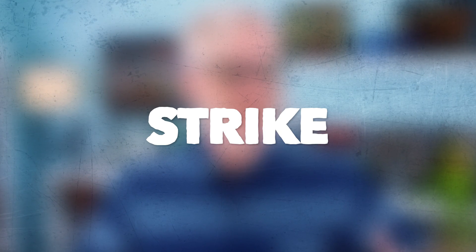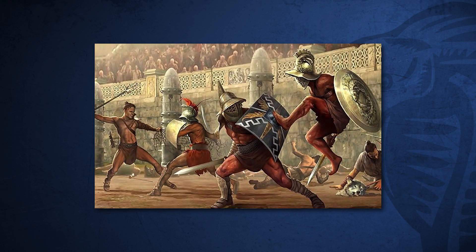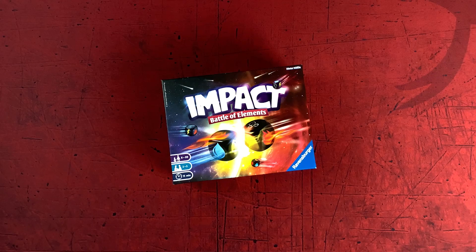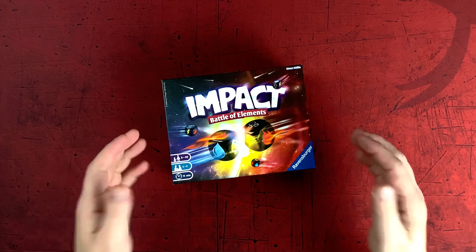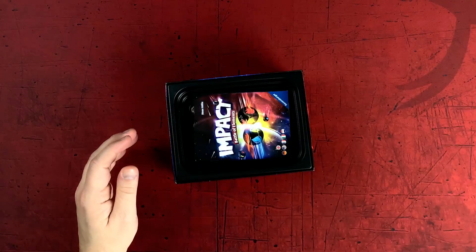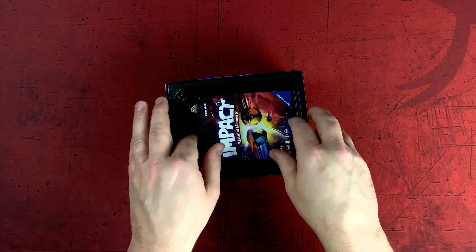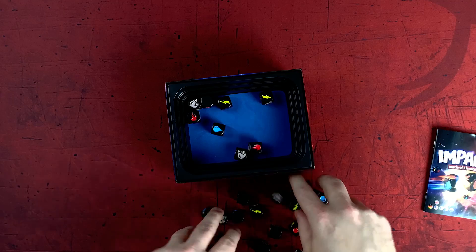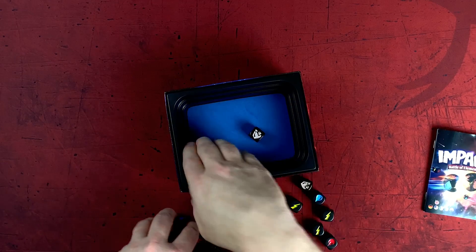Strike. Now I've got to say, this game is pretty stupid. There isn't anything to it. It's a dice game. The theme of the original Strike was a gladiator arena where your dice are gladiators, and you throw those dice in there and see what happens. There's no strategy to this game whatsoever, but I love this game. I actually have the version called Impact, which has a different theme — it's space with elements. The dice look cooler than numbers and X's, but the arena isn't as big and I don't like it as much as the original Strike.